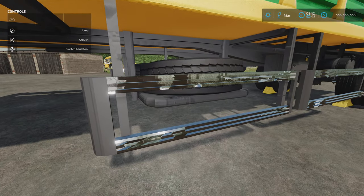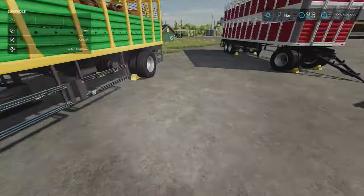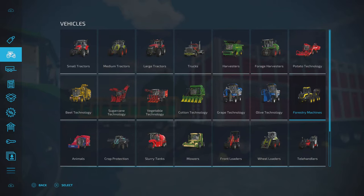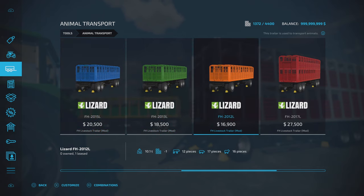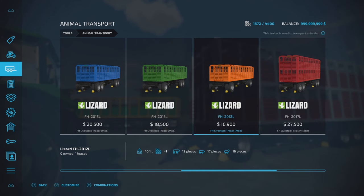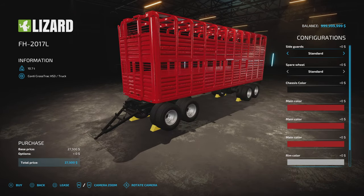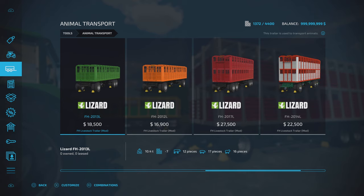You'll find these under animals, under animal transport. The single deck: 2015 L has two double axles; the 2013 L has a front single and a double at the back; the 2012 L has two singles. The double deckers — the 2017, 2014, and 2016 — follow similar axle patterns. Single deck holds 12 cows, 17 pigs, 16 sheep. The double deck holds 24 cows, 34 pigs, 32 sheep. They don't do horses.